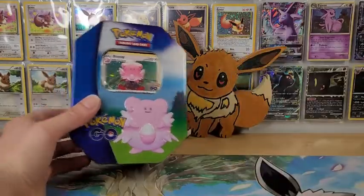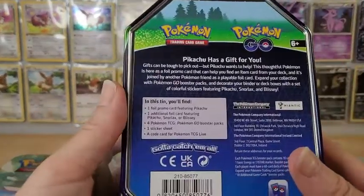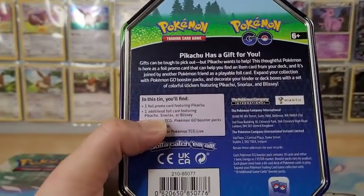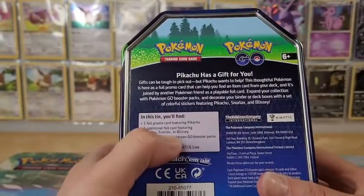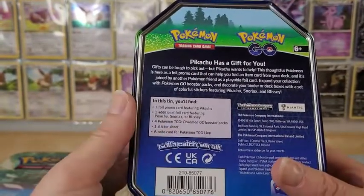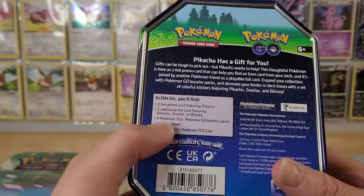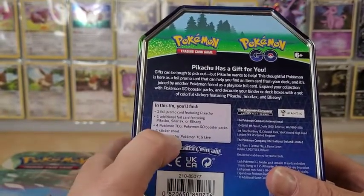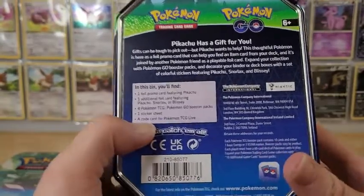These are the Pokemon Go 10s and we'll start with the Blissey. In this one you get the foil card featuring Blissey, and an additional foil card apparently featuring Pikachu, Snorlax, or Blissey — so that'll be kind of interesting. Apparently there's two cards in it, which I didn't notice at first. Four Pokemon Go booster packs, the sticker sheet which should be really nice — I love sticker sheets — and a code.